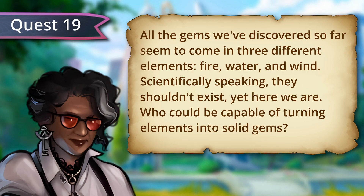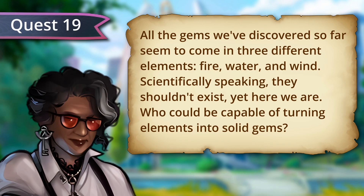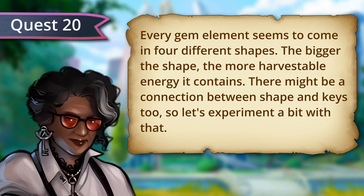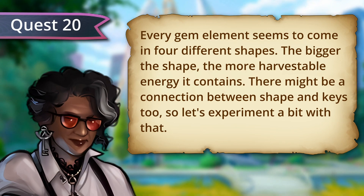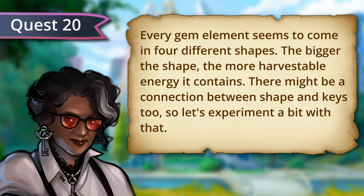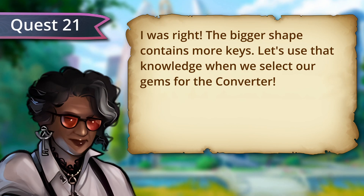Let's recap our knowledge. All the gems we've discovered so far seem to come in three different elements: fire, water, and wind. Scientifically speaking, they shouldn't exist, yet here we are. Who could be capable of turning elements into solid gems? Every gem element seems to come in four different shapes. The bigger the shape, the more harvestable energy it contains. There might be a connection between shape and keys, too, so let's experiment with that. The bigger shape contains more keys. Let's use that knowledge when we select our gems for the converter.